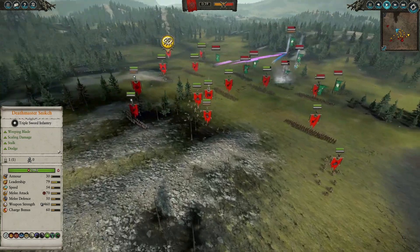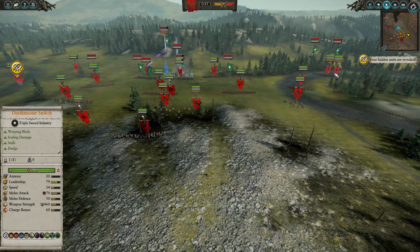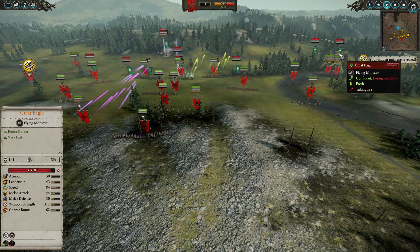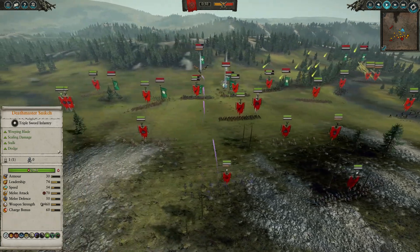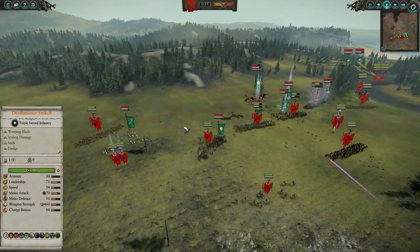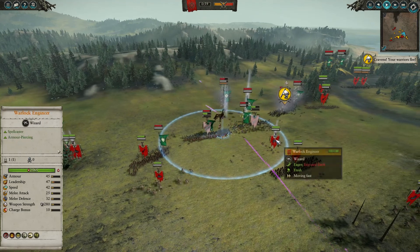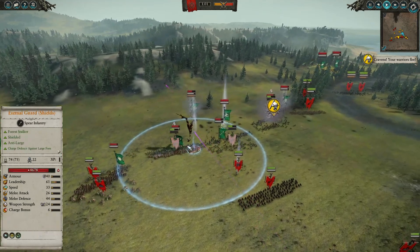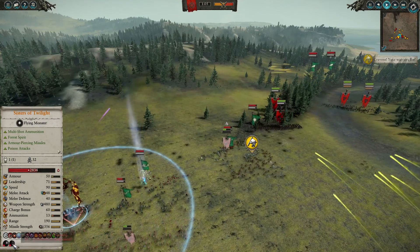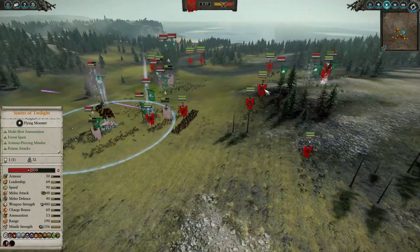I'm trying to get rid of the eagles with gutter runners, but their ranged attacks aren't doing as well as I thought. Snikch and his assassin are going into the backline — they're going after Ariel. The warplock engineer is casting Howling Warp Gale on the Sisters of Twilight, trying to hold them in place while the Natibubos try to shoot them down.